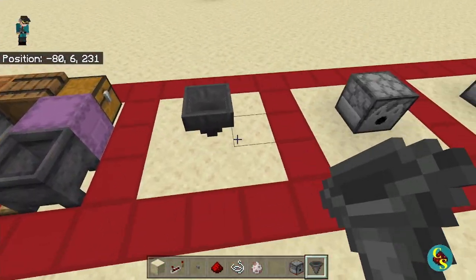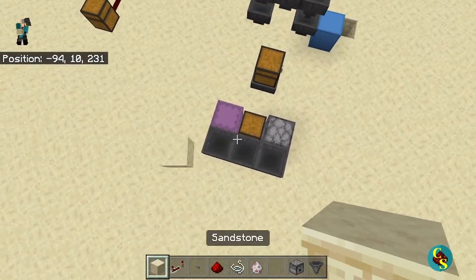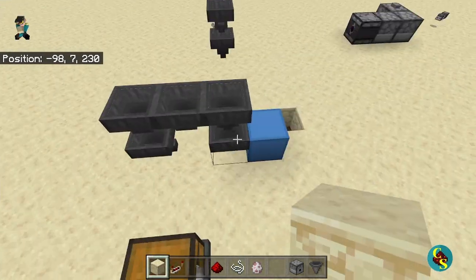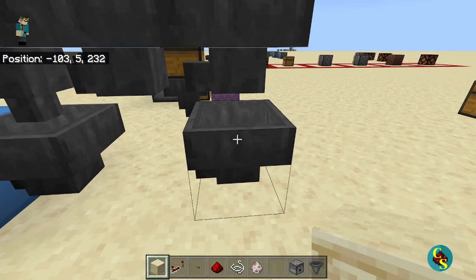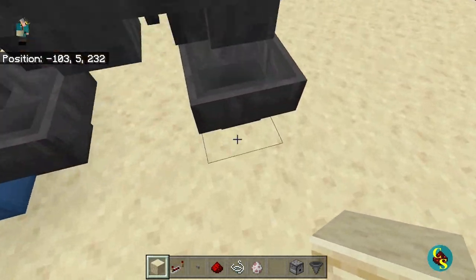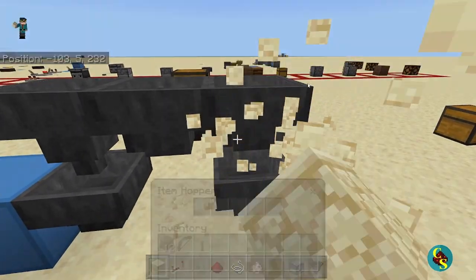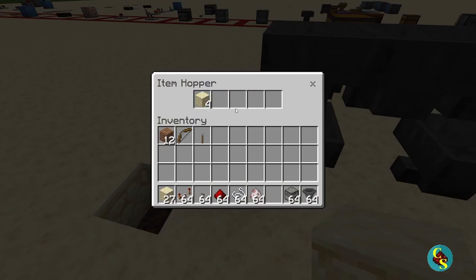What we are going to look at next is hoppers. Hoppers can take items from the space above them and put them inside containers, and they can also pull items out of containers. Hoppers have a mechanic where if they are facing into another hopper but there is also a hopper below it, the hopper below will always accept the item first. As you can see, the item goes down into it. But if we back up the hopper — meaning there are more items than the hopper below can handle — some items will go into the other hopper.